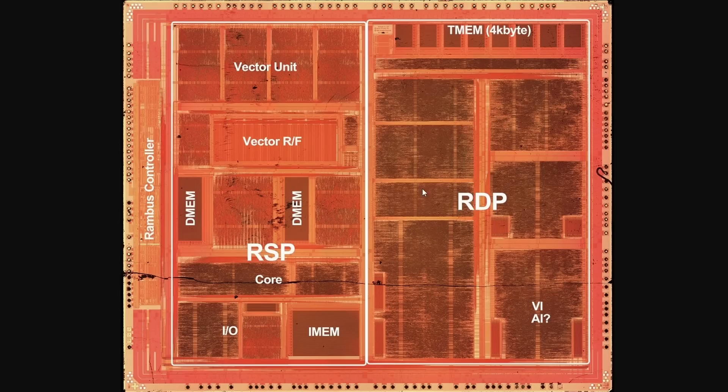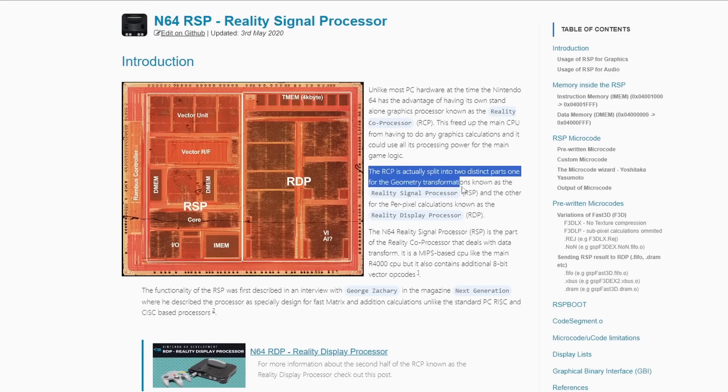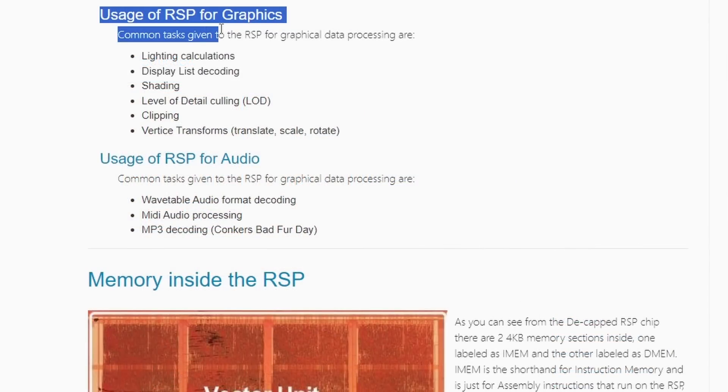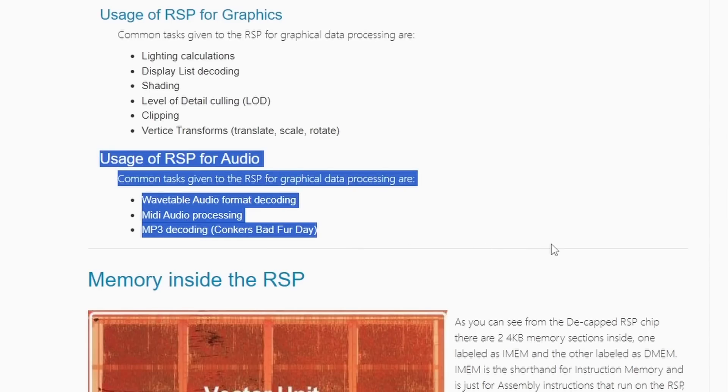Outside of Namco Museum you need the RDP to do pretty much anything. The Reality Signal Processor and the RDP work in conjunction to do almost everything on the Nintendo 64 that the CPU does not do. It's a really interesting silicon design — the die is split into two basic functions: the RSP handles graphics calculations and shading, doing the math, while the RDP actually draws those math calculations and instruction sets to the screen.